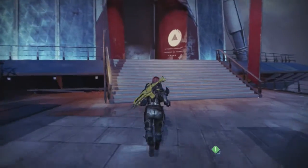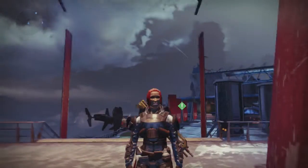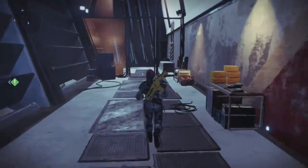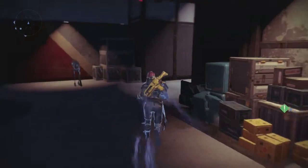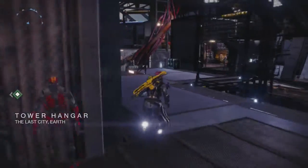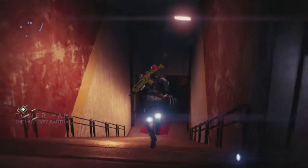I'm playing on my Titan at the moment because I haven't done any of the weeklies yet, so I don't have any strange coins on this character. I'm going to do all the weeklies and then I'll be able to buy anything that Xur has — if it's decent. If not, it'll just be a crap ton of heavy ammo as usual.